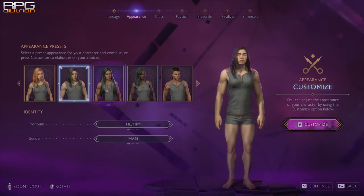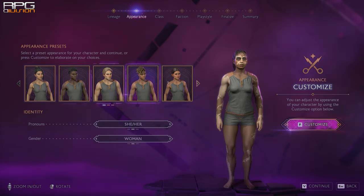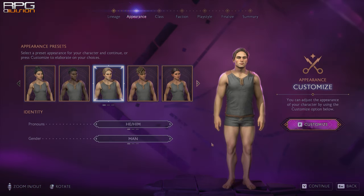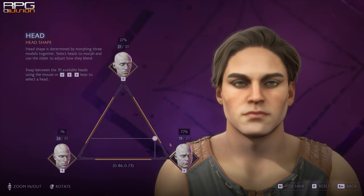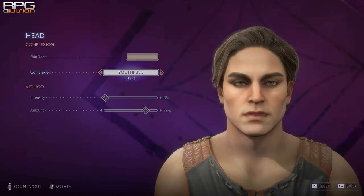I was playing with the character creator of Dragon Age Veilguard and there are plenty of options. I have to say the character creator is quite good. However, I specifically wanted to create some kind of a rugged, manly man and honestly it's not as easy as I thought it would be. Granted, maybe I missed a few options here and there because I don't have three days to play with all the options presented on the screen.